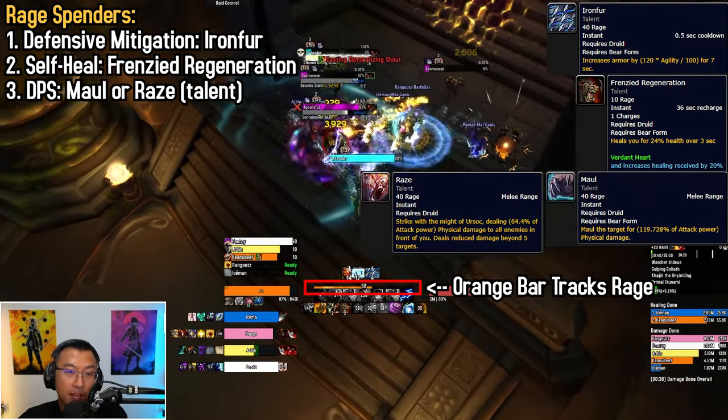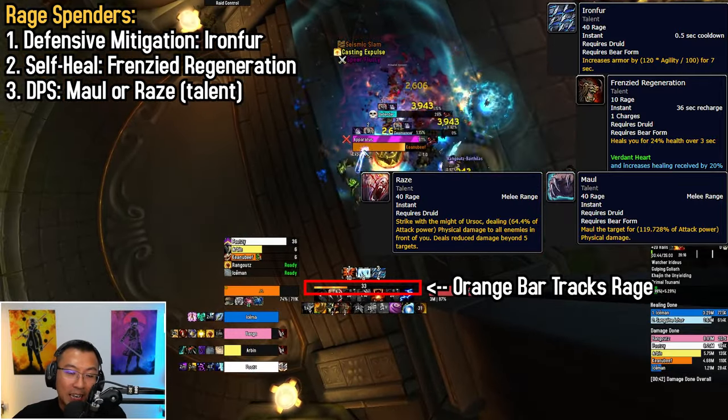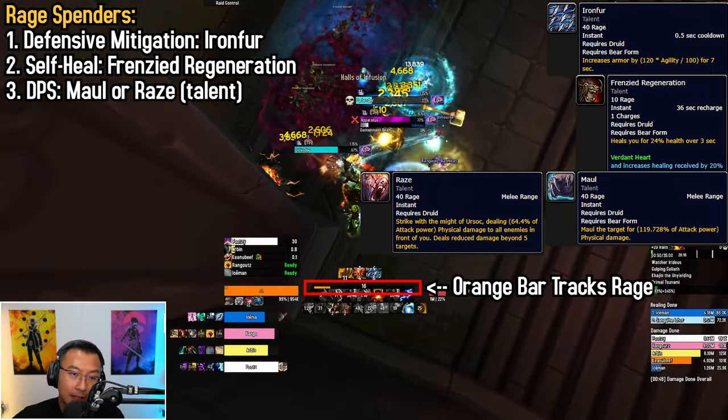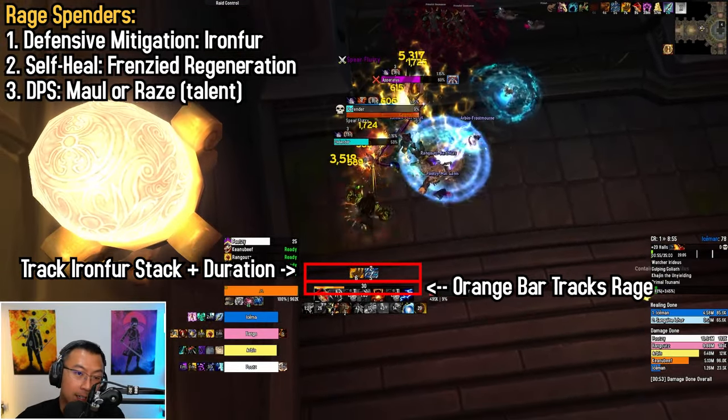Thirdly, you can spend rage on damage — use Maul or Raze as offensive abilities when no mitigation or healing is needed. Maul is for single target, Raze for two targets or more. Raze is a commonly picked talent. Make sure to track rage and Iron Fur stacks and duration via your UI — you can get mine free in the description.